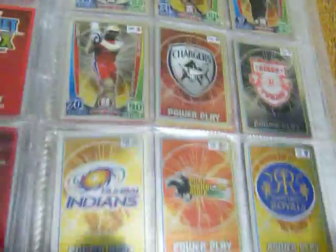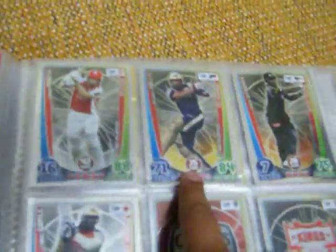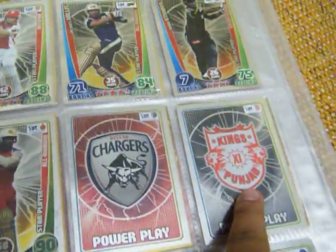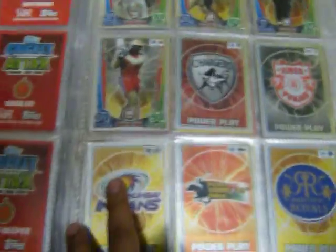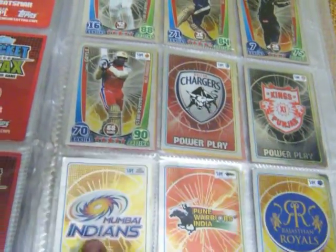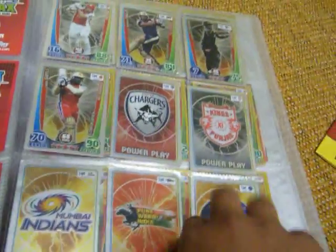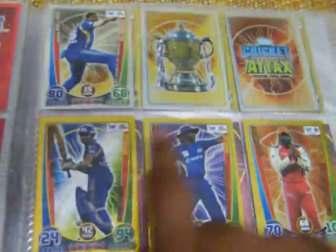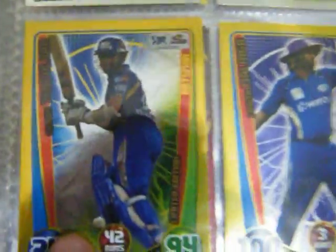Bangalore — I have very few, just 6, sorry 7. Star players include Ashwin, Dhawan, Marsh, Kallis, Robin Uthappa, Chris Kale. Power players: Chargers, Pune, Mumbai, Pune, Rajasthan, Rajasthan Royals. Then I have Catcher of the Tournament, Trophy, Cricket Attacks logo.